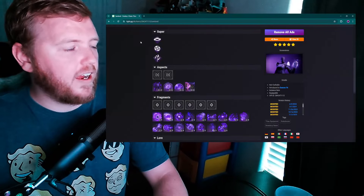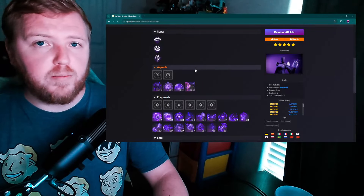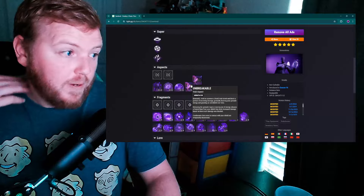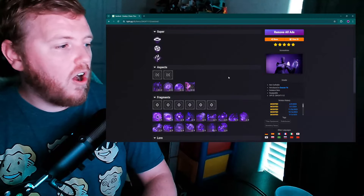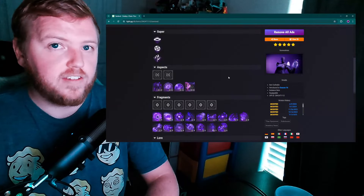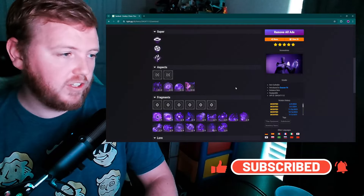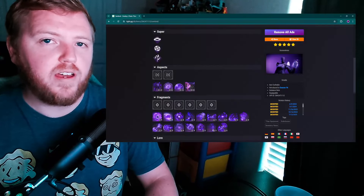With that said, Void Titan is just not in a great spot right now, and those are the changes I'd make to improve it. It's mainly the aspects — Twilight Arsenal needs a slight tweak, but Bastion, Offensive Bulwark, and Unbreakable need buffs, especially Bastion and Unbreakable which feel almost unusable at this point. I'd love to hear your thoughts on Void Titan in the comments — am I missing a build that gives better uptime? Let me know. If you liked the video, drop a like; it helps the channel a lot. Subscribe for more daily Destiny content, and I'll see you on the next one.